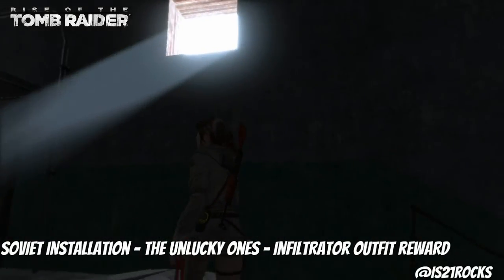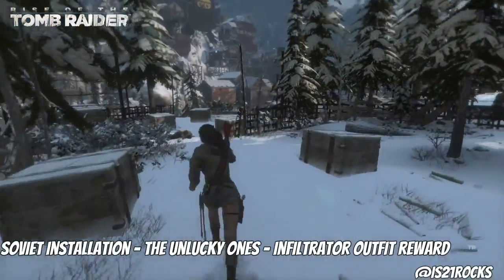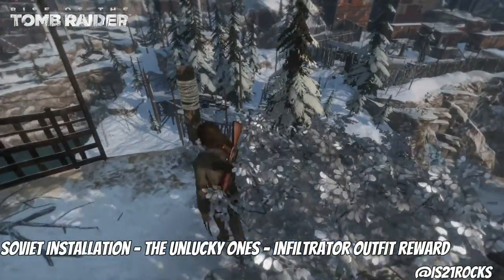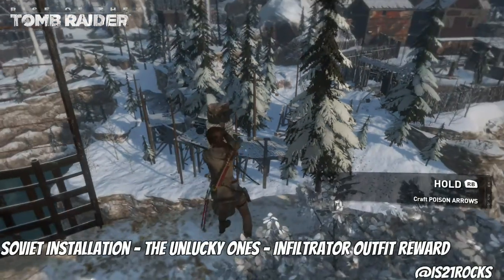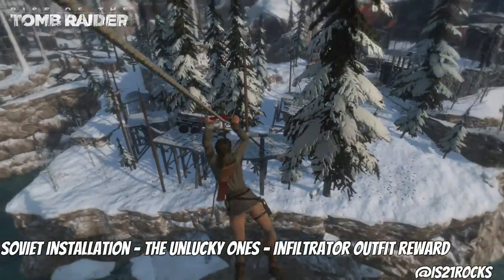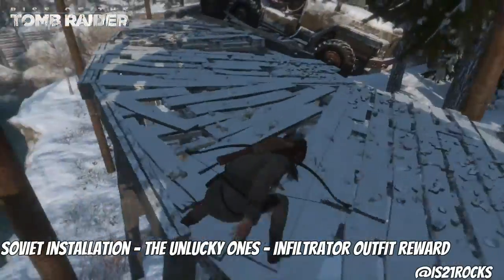Anyway, once you finish this mission you have to go back to that one guy. Once you return to him, he gives you the Infiltrator outfit, which is actually one of my favorite outfits. It has camouflage with a sort of blue pattern — a military-style uniform. Pretty cool. So that's the Unlucky Ones mission, and it will forever be engraved as the most frustrating mission for me.